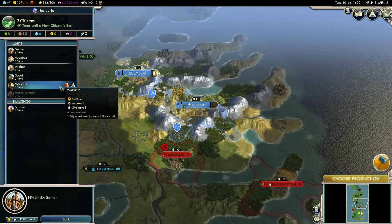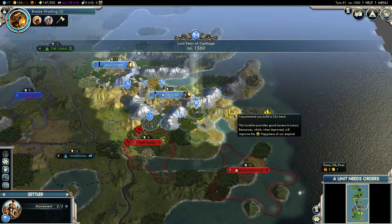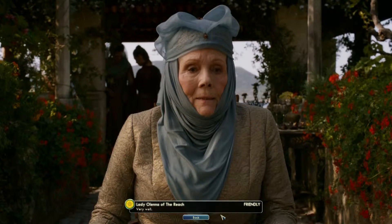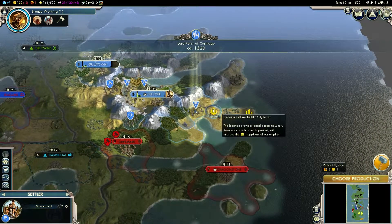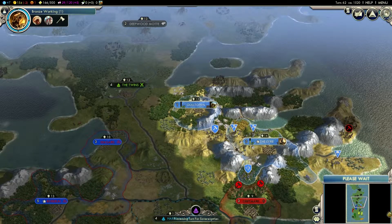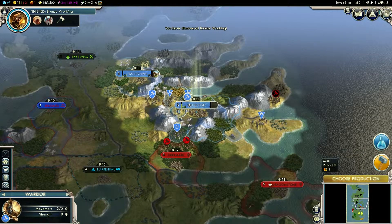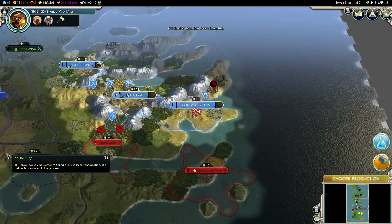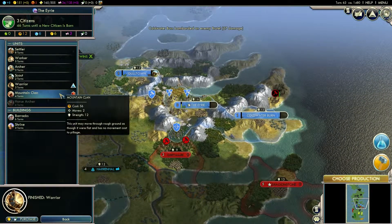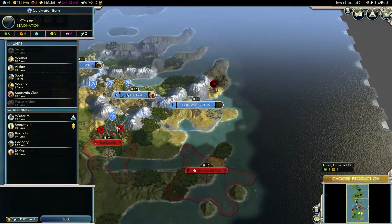Do we need a warrior? I guess, if you're recommending it, why not? Do you want it there or right there? Probably there's better. We'll take that. We'll get a granary going. Nice, all the money. We shall just put you there, why not? Set up the city and we'll take out some more orders, shall we? Mountain clan — nice. These guys are fun.